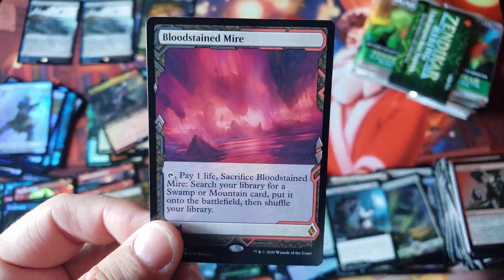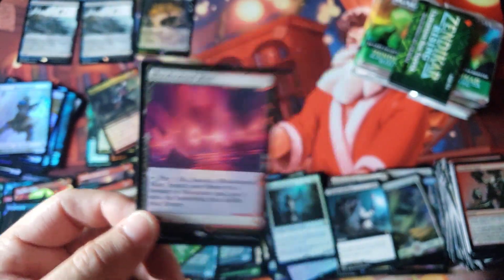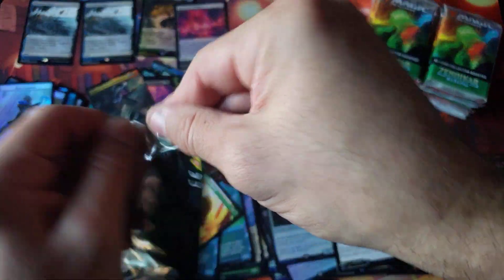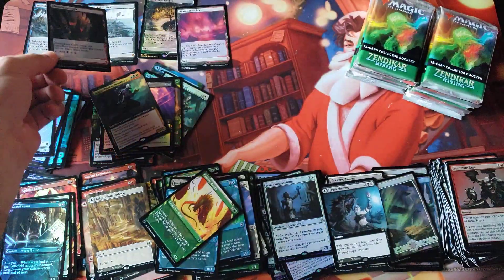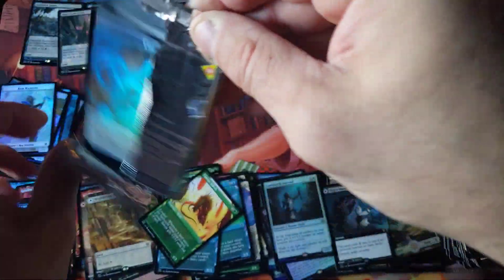Box two. Much better - Bloodstained Mire Fetchland. Here we go, much better, ladies and gentlemen. Come on baby, Fetchland number two. The shores and the cliffs - that's kind of crazy, right everybody?